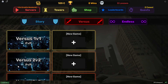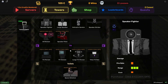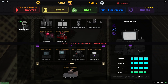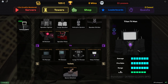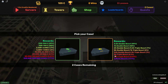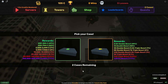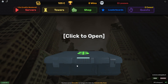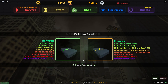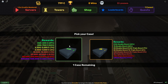They have so many different modes — Story, Versus where you go against another person, and Endless. They have so many towers and they all look so cool, but I don't think I can afford them — some cost 67,000 credits. There's a case system where you can get boosts or credits. We got 600 credits from opening one.